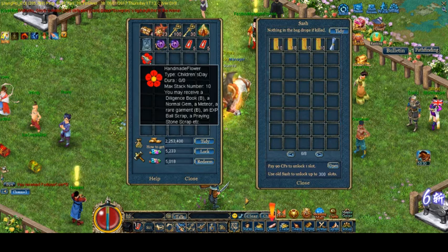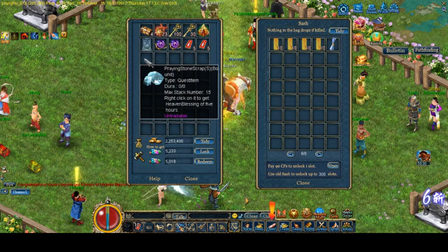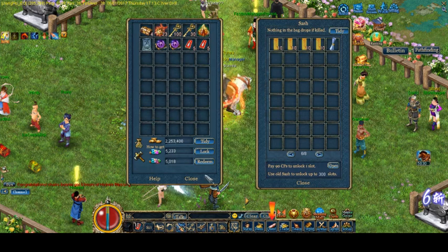Met scroll is good too. I do want to go and try the handmade flower and see what we can get. So I may receive a diligence book bound, a normal gem, a met, a rare garment bound, an XP ball scrap, or a praying stone. Even if we get a rare garment — which I doubt — we're probably going to get something random. But we did get a praying stone scrap, so we're going to click that and get rid of it. Basically that's it.